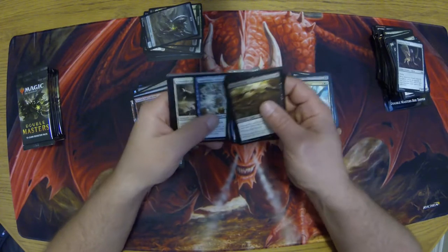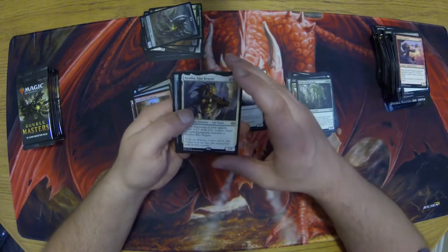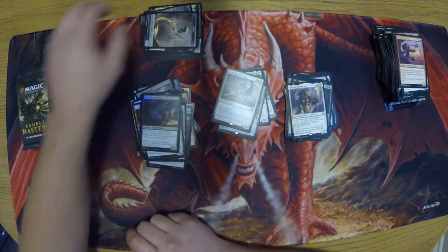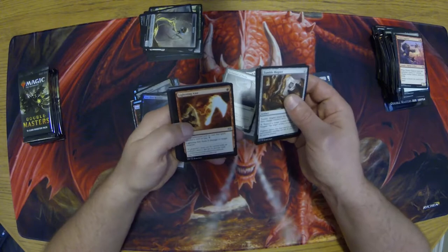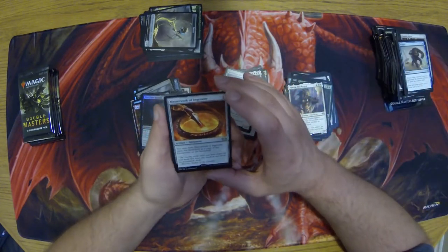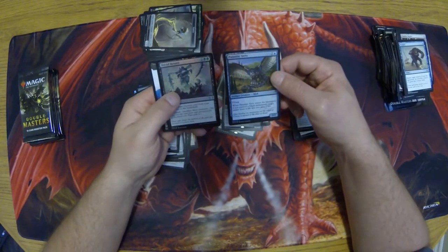Give us some more mythics, let's see them. Devoted Engineer, Devamage's Embrace, Liege of the Tangle, Kemba, Kha Regent. Two foils — those foils are looking really nice. There's a Blinkmoth Nexus. Got a Masterwork of Ingenuity on a Wurmcoil Engine — nice! A full art Dread Return — not bad.